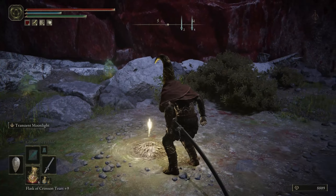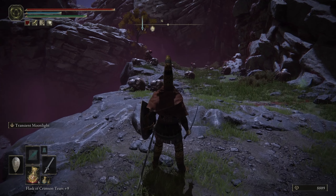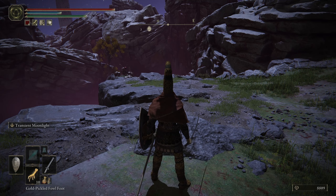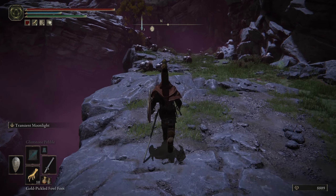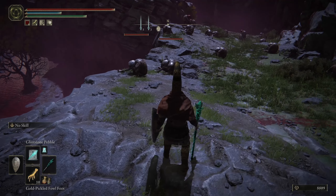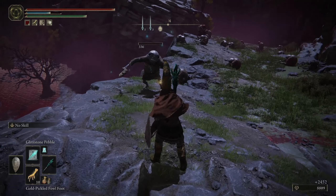This is actually the farm location. Get up here to this grace. There are guides showing certain weapons you can use to line up a giant AOE attack and kill six to ten of them. The great thing about this one is you can just run back to the grace, which means that Gold Pickled Fowl Foot giving 30% extra runes is actually usable. Kill all these little guys - it's really easy with spells because they don't even notice you.